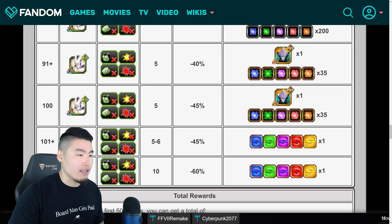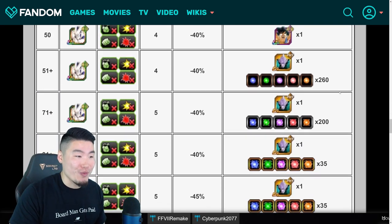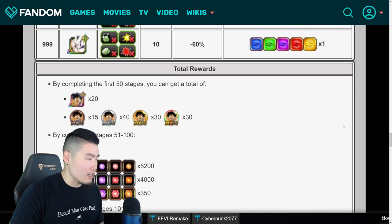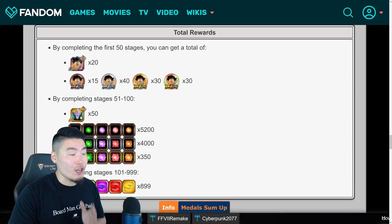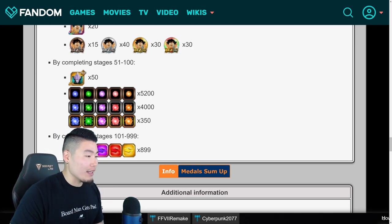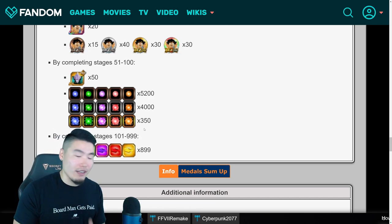Beyond that it's orbs and Kais and all that good stuff. Some people might not want to do beyond level 50, but I think that would be a mistake — look at all these orbs we're getting. In total, by completing levels 51 to 100, we get 50 Sleepy Kais, 5200 small orbs, 4000 medium orbs, and 350 large orbs, which is absolutely amazing. It's enough to rainbow at least one of each type of unit — one TEQ unit, one PHY unit, one STR unit, and so on. So definitely do levels 51 to 100 for those orbs if you can.